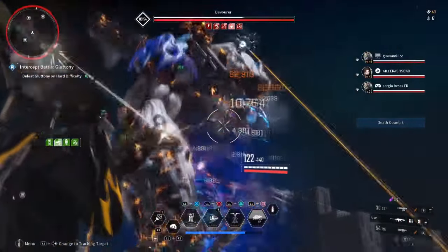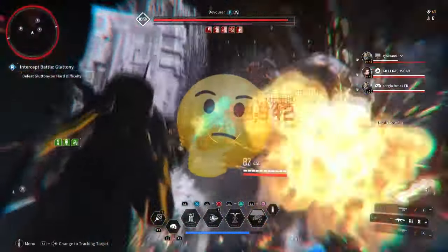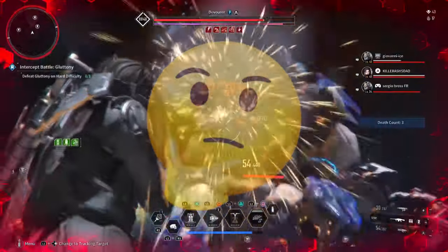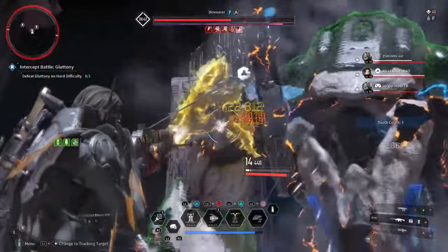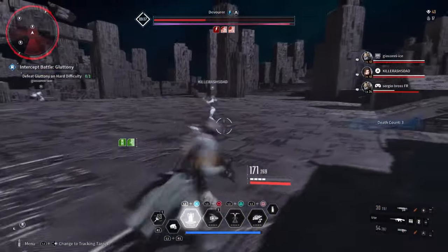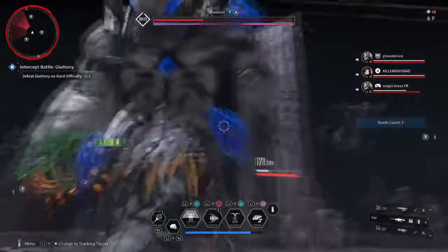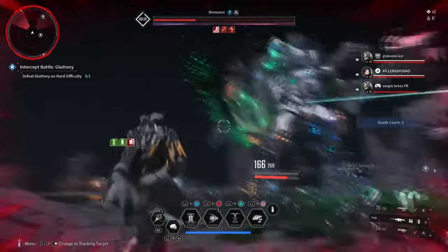A quick question for those who have played the game: how many of you here have given Enzo a try for the Void Intercept missions? Now how many of you here have the Supply Firearm Enhancer mod? Enzo is a pretty powerful descendant that only needs a few things to become unstoppable when facing bosses in groups or on his own. If you want an Enzo that covers damage and survivability pretty well for Endgame, then I'll be happy to show you what you need in today's video.